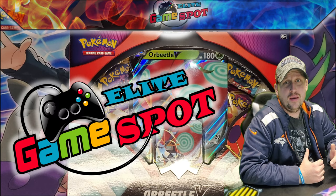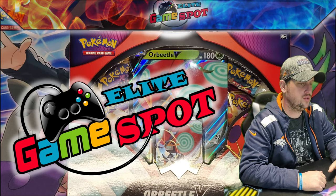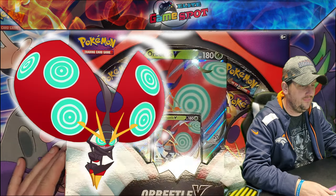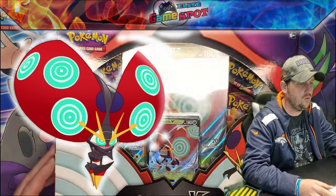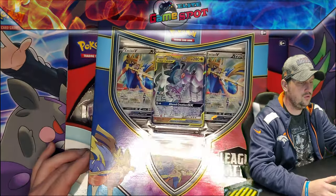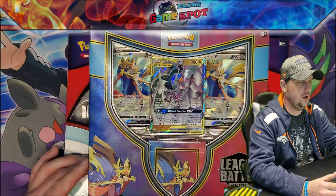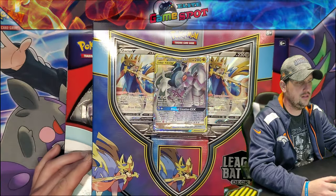Hey guys, welcome back to the Elite GameSpot channel. Today we're checking out some new products that are going to be fresh and new in the store. Today we got the Orbeetle V-Box — these guys are running $19.99. Secondly, we have the new Zation V League Battle Deck, and these are $24.99 in store.